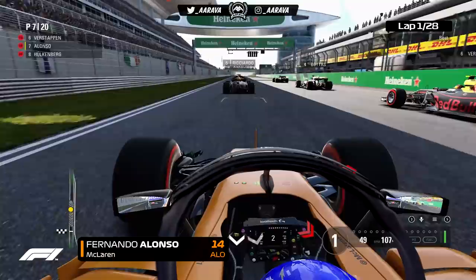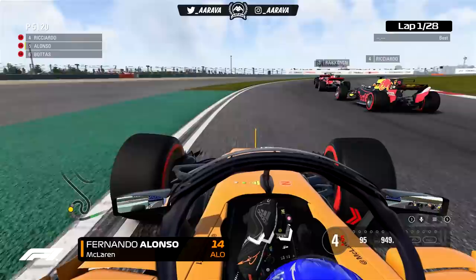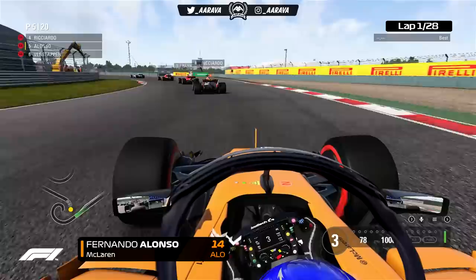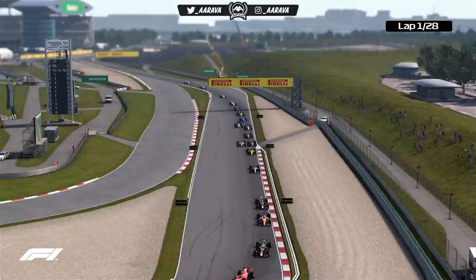Lights are out, we're underway! It's a sluggish start from Valtteri Bottas — a really bad start for him. Ricciardo waltzes away. Verstappen's had a pretty poor start as well. We try to send it around the outside of the Finn if we can, getting very close to the white lines on the left, trying to find room around the outside of Ricciardo. It doesn't work out, so we focus on defending from Bottas to keep the P5 we've moved up to. Two places gained at the start — a wobbly exit, but a very solid start to this race.